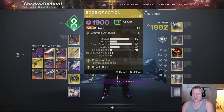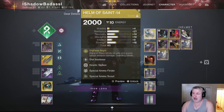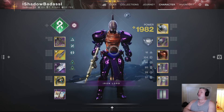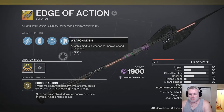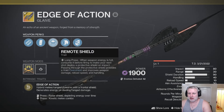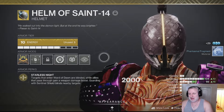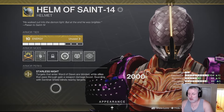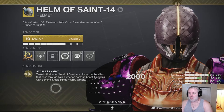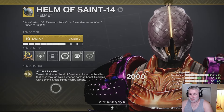Is there a synergy between Edge of Action, the Titan exotic glaive, and Helm of Saint-14? Yes, there is. The exotic perk from the alternate fire mode — long pressing the button — is the Remote Shield trait: when weapon energy is full, consume it before firing to deploy a protective shield on impact. Passing through the protective shield provides a void overshield and improves weapon damage, reload speed, and handling. Helm of Saint-14's armor perk, Starless Knight, blinds targets that enter Ward of Dawn, while allies that pass through gain a weapon damage boost. Guarding with Sentinel Shield also blinds nearby targets.